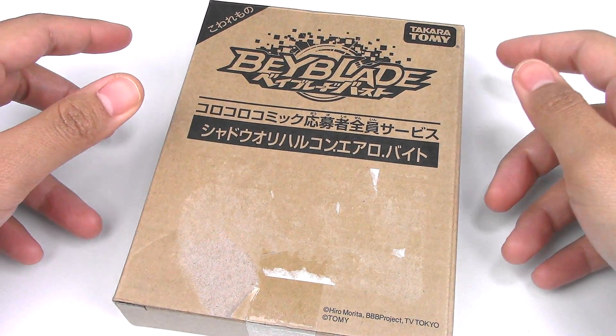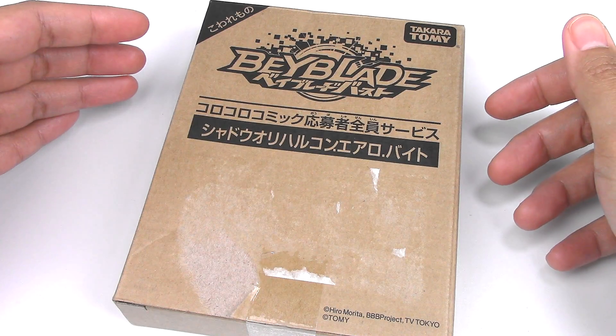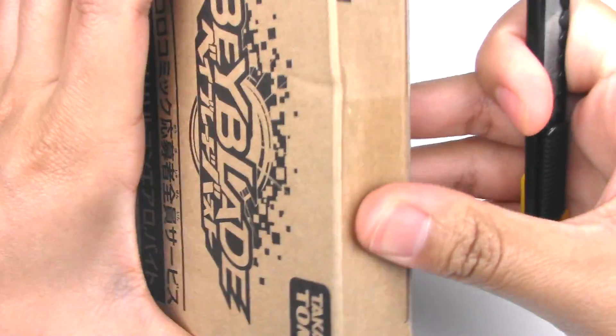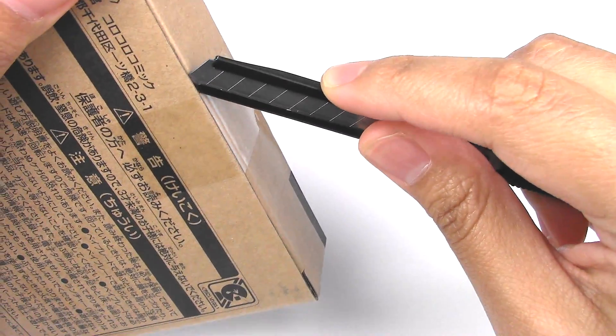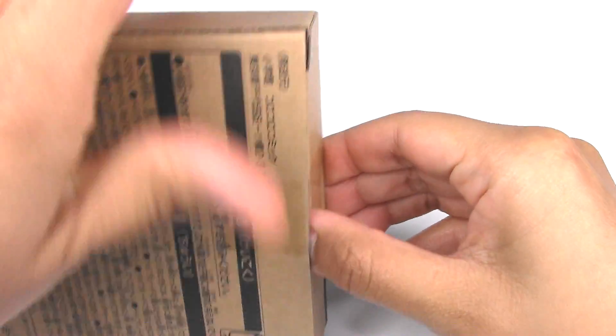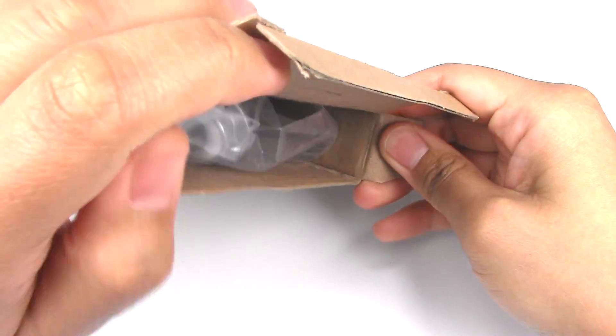So Shadow Orichalcum — you could get it through CoroCoro, which is a Japanese comic or magazine. You send in a ticket or something. I did buy this from Leo Burst, and if you guys are interested in buying from him, I'll post a link to his channel in the description below.